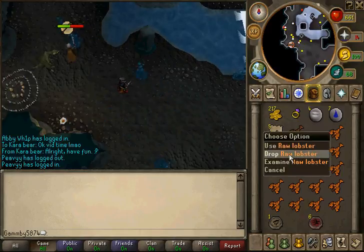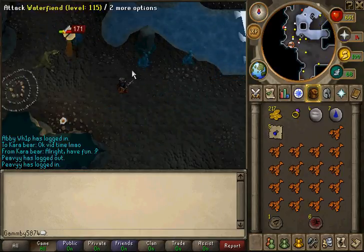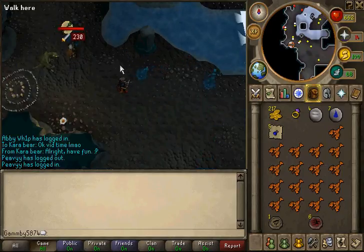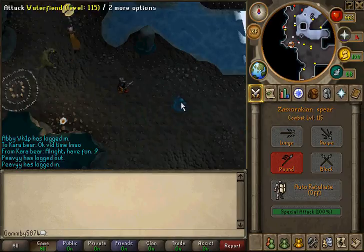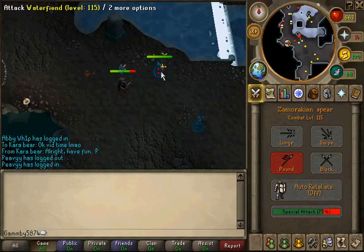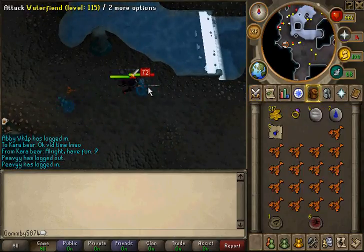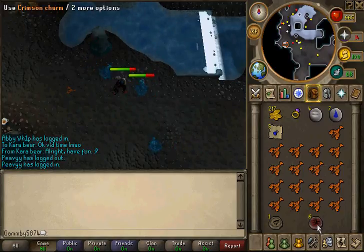For charms, this is one of the best charm-dropping tasks. They drop loads of Crimson Charms — I think their rate is about 75% to 77% or something. Most monsters are no charm or gold charm for that high a rate, but that many Crimson Charms is really good for any summoning training.